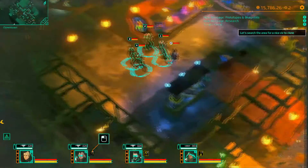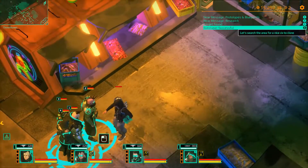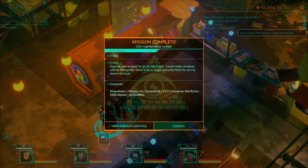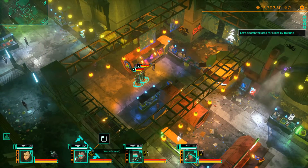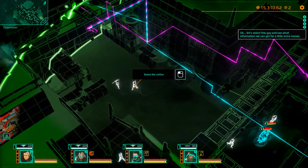If you're a completionist or you just want to make life easier for yourself, you can buy some information before we tackle the compound, and if you do that it unlocks an extra couple of side missions - one of which is bribing this guy here, which will slow down the security cameras inside the compound.